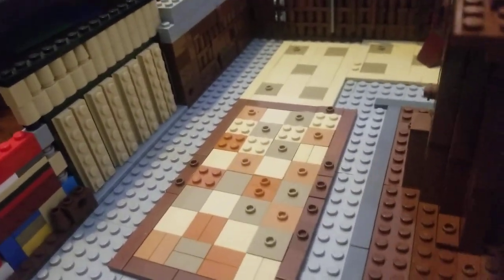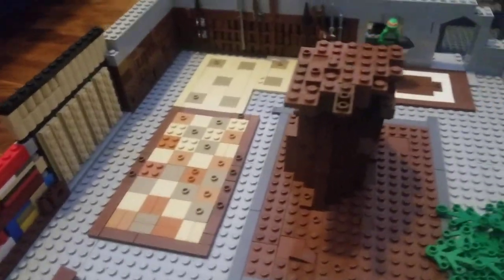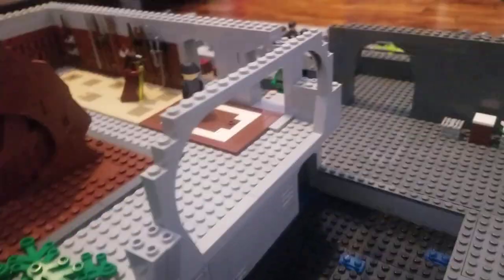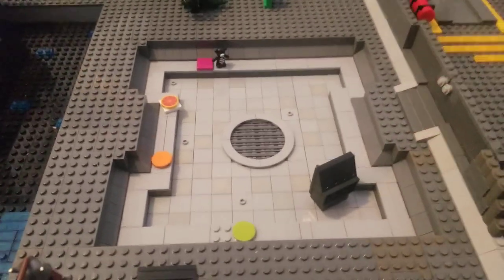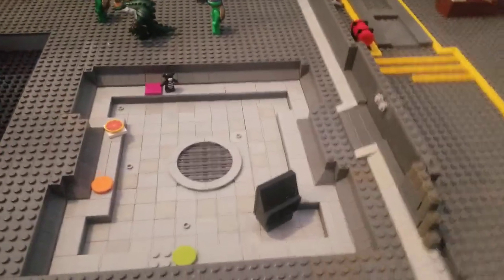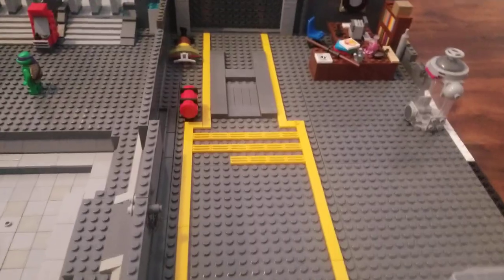This is supposed to be where Splinter's room is — I tried my best. So that's the dojo. I'm working on this paneling, the water, and the center piece which I haven't really done anything with. Here's the lab and I'm working here.